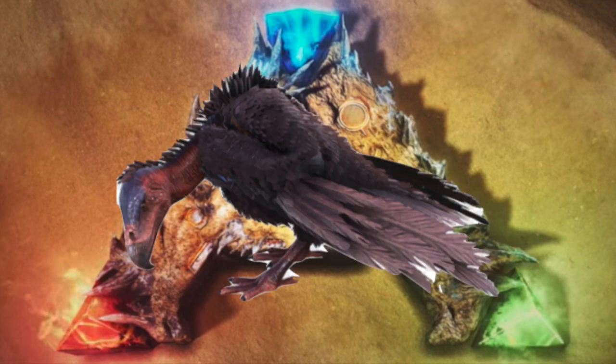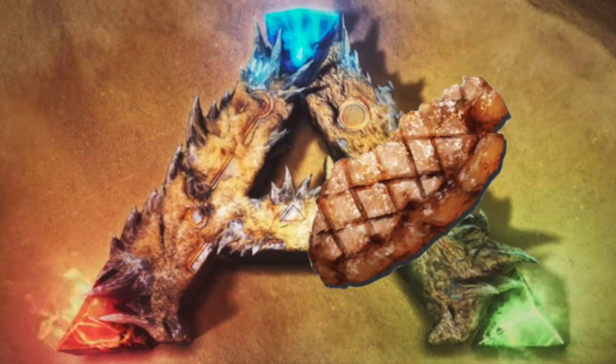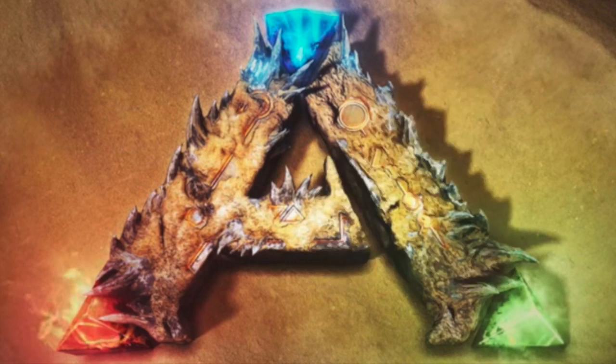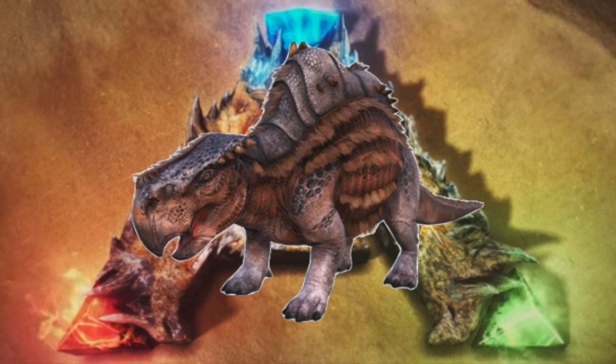Vulture Kibble takes one Vulture Egg, one Long Grass, one Cooked Meat, two Mejoberries, and three Fiber. The Vulture Kibble can be used to tame the Morellatops.